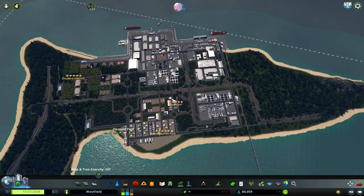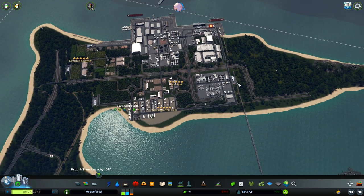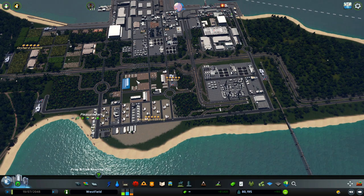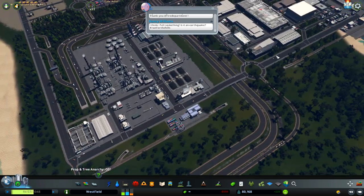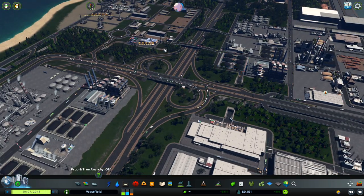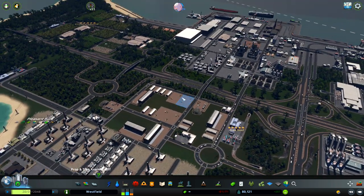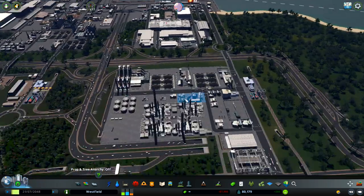Here you can probably see the main highway that is connected. My entire industry is really, really well connected to the highway. We have entrances on this side, in and out, a big interchange here, and this is connected for this part. A really, really important thing is to connect this industry very well.